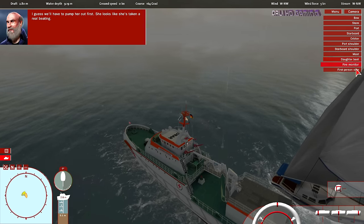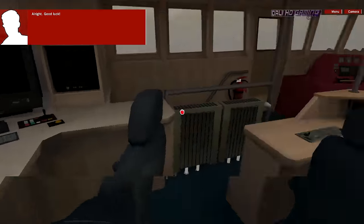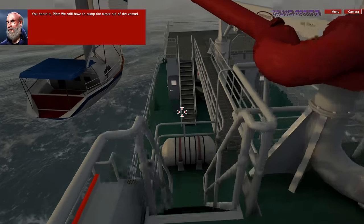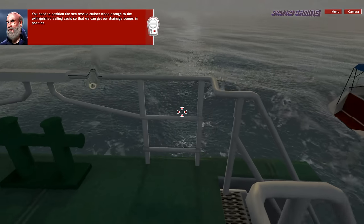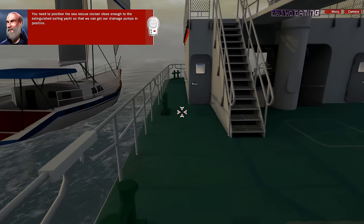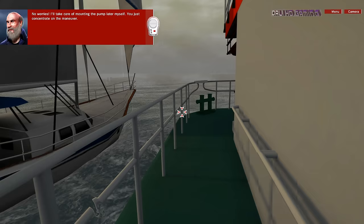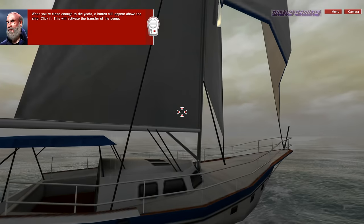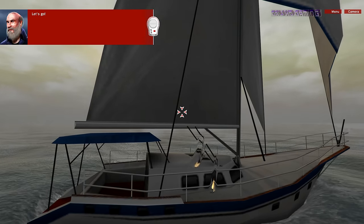Can you tow the yacht? I guess we'll have to pump her out first — she looks like she's taken a real beating. All right, good luck. You heard it, Pete — we still have to pump the water out of the vessel. You need to position the sea rescue cruiser close enough to the extinguished sailing yacht so that we can get our drainage pumps in position. I'll take care of mounting the pump later myself — you just concentrate on the maneuver. When you're close enough to the yacht, a button will appear above the ship. Click it — this will activate the transfer of the pump.